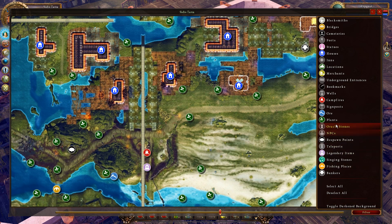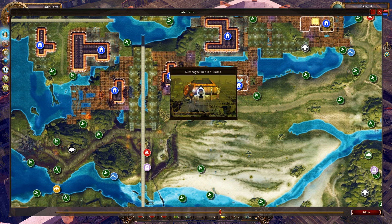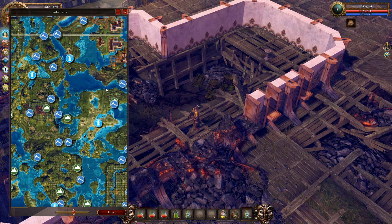Also, by clicking on the filters button in the bottom right corner of the map's panel, you will open the filter options where you can turn on or off the icons on the map which designate points of interest for the player.